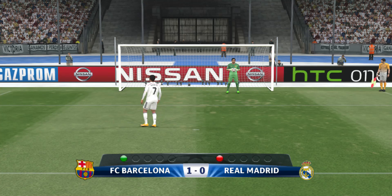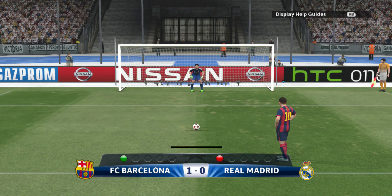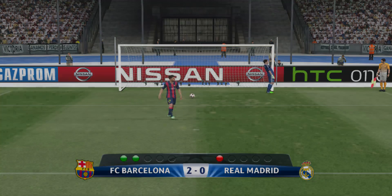That was right down the keeper's throat — an easy save to make in the end. Can he put this one away for a two goal cushion and calm those ragged nerves of his teammates? He strolled up and struck that with great confidence. That's a superb spot kick.